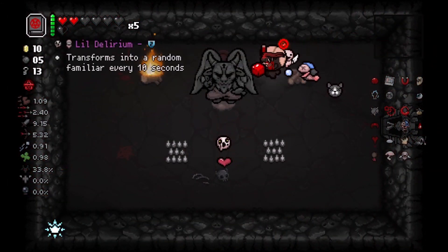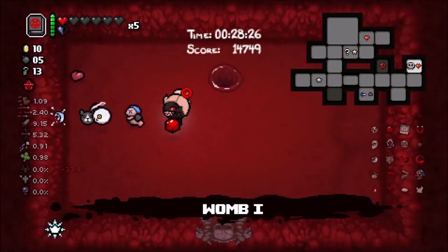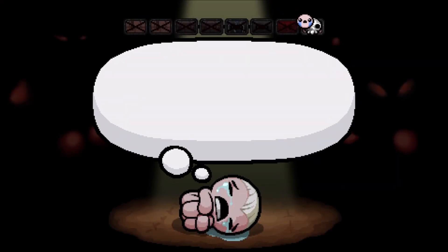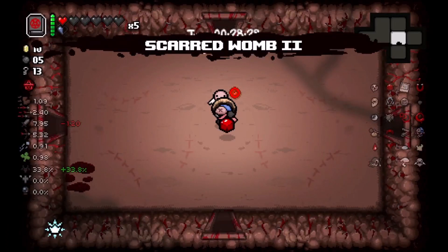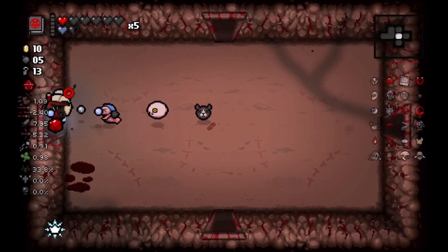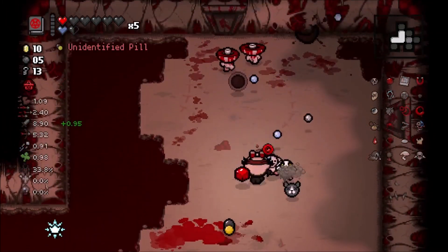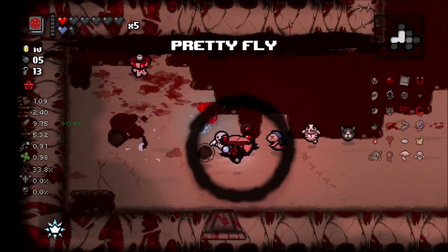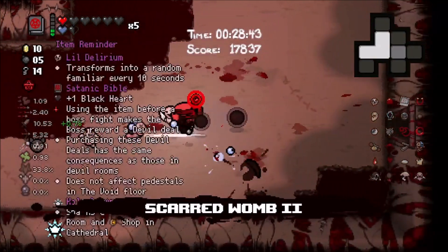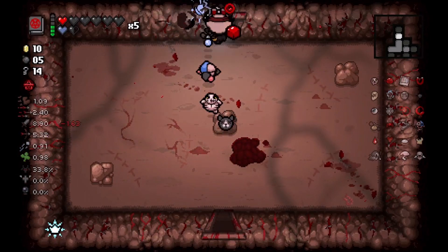Inside our devil deal is little Delirium - I am gonna grab this. Just in case we're able to get a devil deal on the next floor, then we can get rid of this red heart, not only giving ourselves Polaroid invincibility so that way we have that little shield whenever we get hit, but we'll also have the Whore Babylon effect active. I want to take this pill - Pretty Fly - which gives us a little bit of another orbital to help protect against projectiles.